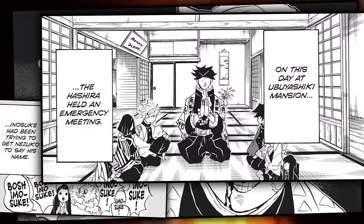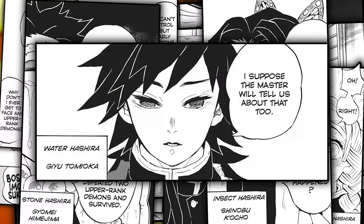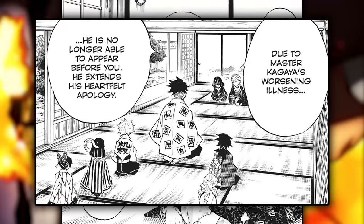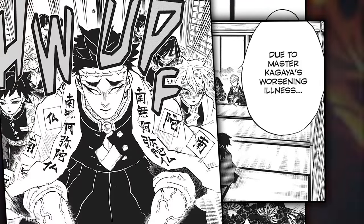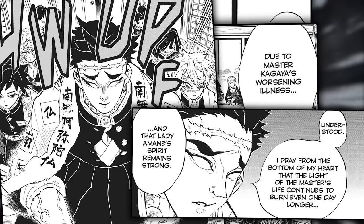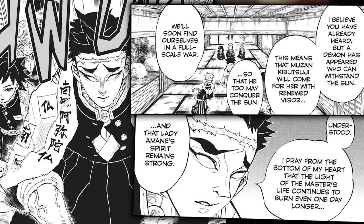Later that same day, an emergency pillar meeting was held at the Ubiashiki Estate. Sanemi, Iguro, Muchiro, Mitsuri, Gyome, Shinobu, and Giyu are all present. After the Hashira greet each other, Aman, Kagai's wife, makes her appearance in place of her husband as his illness has left him completely bedridden and unable to move. The stone Hashira Gyome immediately bows to the ground after hearing this and prays from the bottom of his heart for his master's life to continue to burn even if only for one more day. Once the meeting begins, Aman brings up the information about a certain demon who has managed to conquer the sun — obviously referring to Nezuko — and says that because of this they will soon find themselves in a full-scale war.